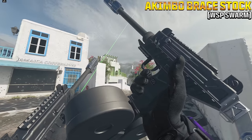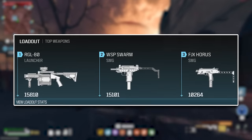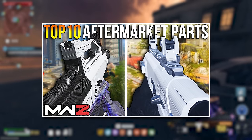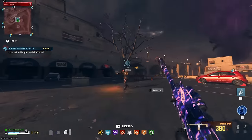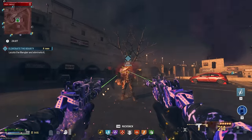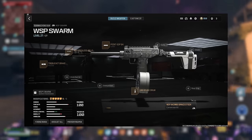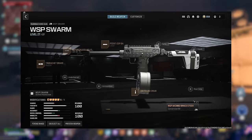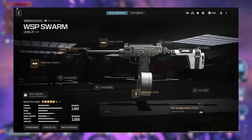For our final honorable mention, we have the Akimbo Brace Stock for the WSP Swarm. This is one of my most used weapons in the game and ranked pretty high in my last aftermarket part list. But since then it's received a few nerfs and hasn't kept up with the power creep of newer weapons — though it'll always have a special place in my heart. And you can have a special place in my heart too by liking this video and maybe subscribing to see more content like this.